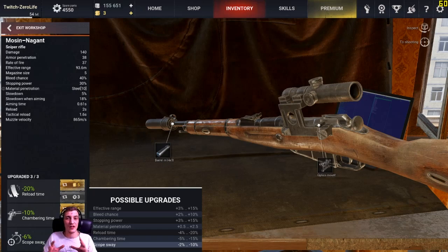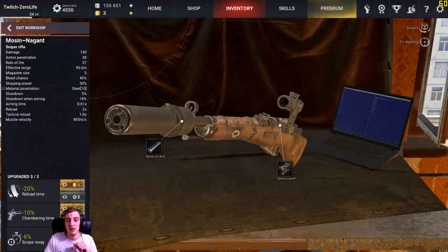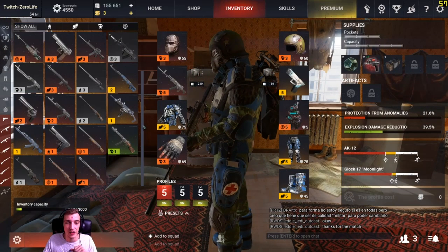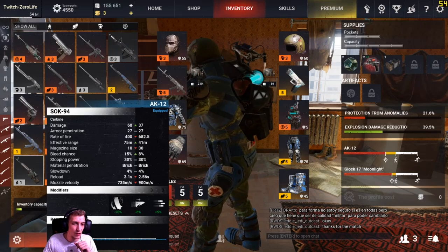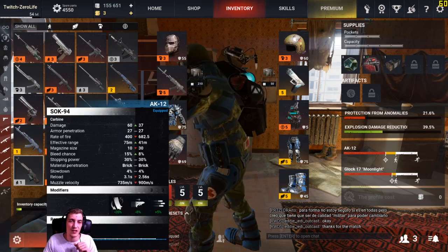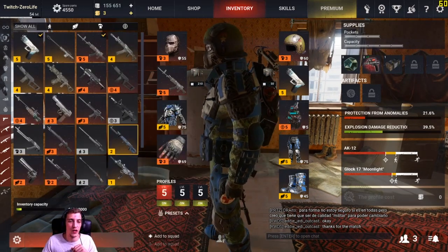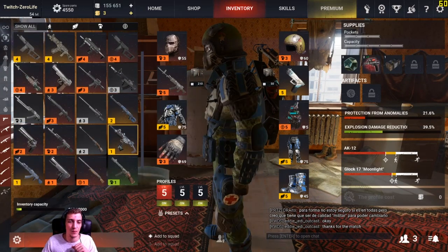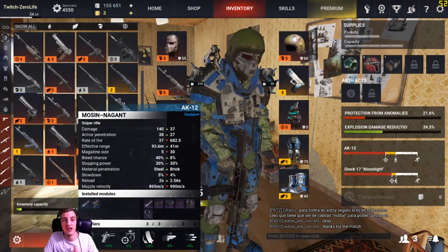The game is not pay to win - it's just that if you put some money into it, you can cut out a lot of the grind. Now my Mosin has turned red. Before it was grey, which means no upgrades. Green is one upgrade, blue is two upgrades, red is three upgrades, and yellow is premium meaning it's been bought with real money. That's what the colours mean and that's how you do the upgrades.